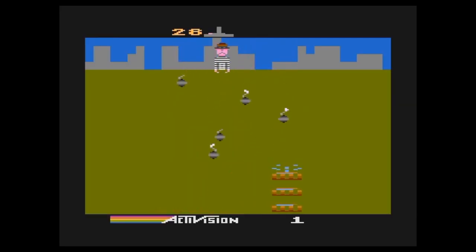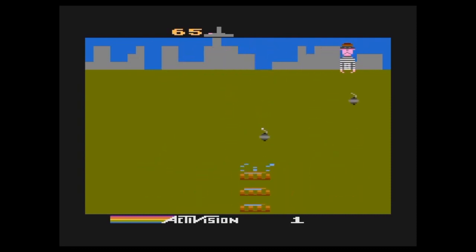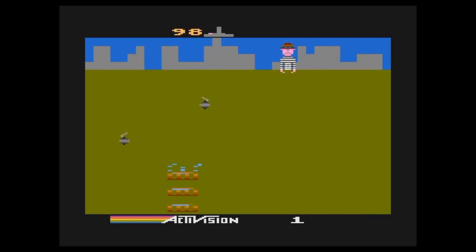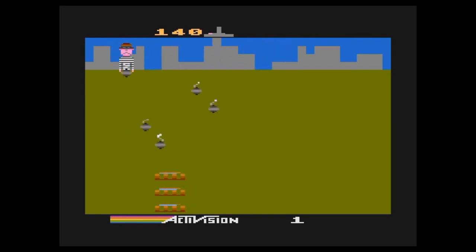There's only one other official version of Kaboom that Activision made — technically two: the 1983 versions for the Atari 5200 and Atari 400 computer. This version functions exactly the same as the original, now with updated graphics and a familiar ditty that plays as each bomb is caught.